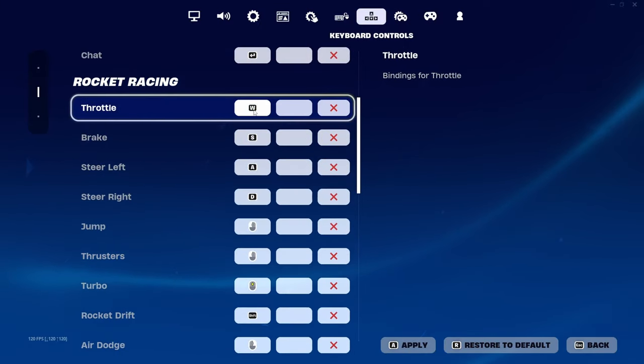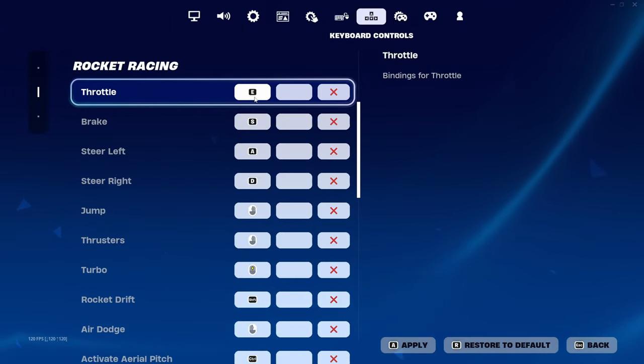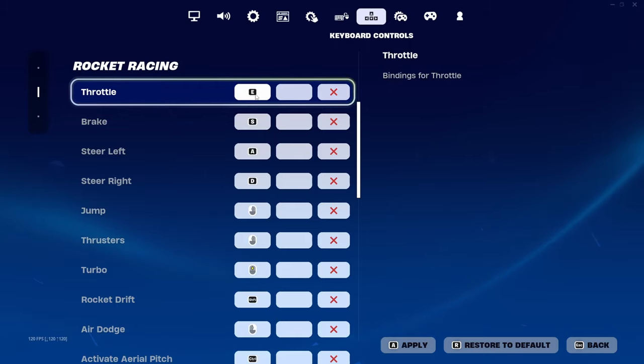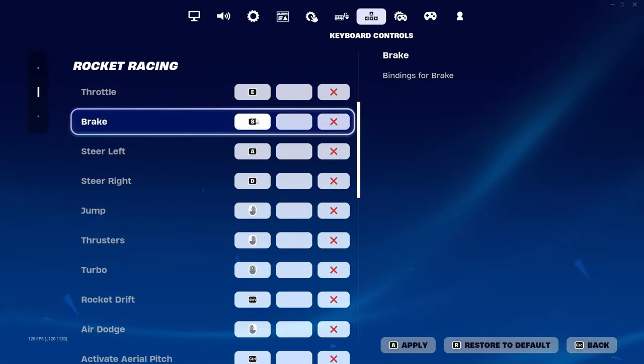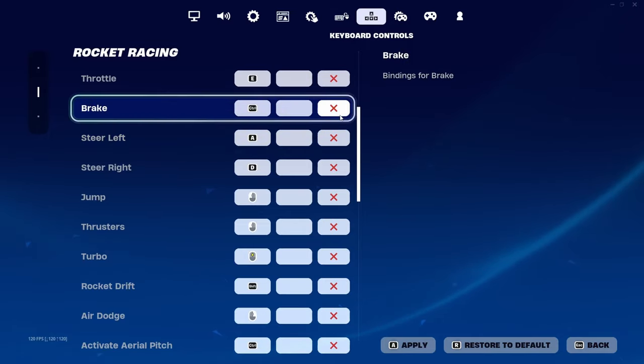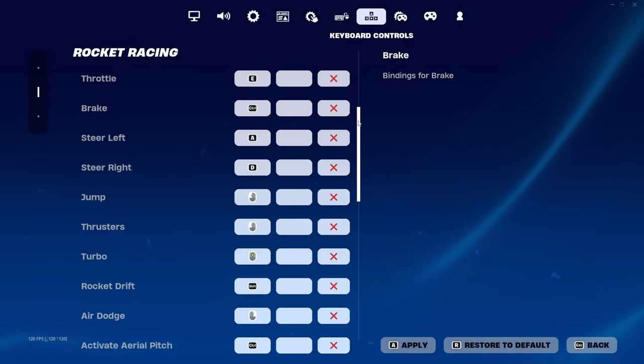I personally use E for throttle, but you can use 2, Q, or Shift — basically a key that's not hard to use but won't be used very often. Same for the brakes. I personally don't even use brakes ever, but I do release throttle sometimes for very tight corners. This takes some time to get used to, but I really believe it's worth it. For the rest of the keybinds, I would suggest not using the same bind for more than one action, so separating jump and thrusters is a good idea. Moving the drift to the right hand is probably ideal, so that your left hand is responsible for steering and your right hand is responsible for pressing the drift button. I would suggest dedicating a single finger for drift only, and also make sure it's easy for you to press thrusters and air dodge at the same time.